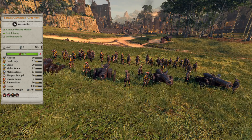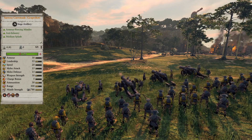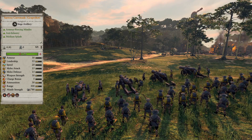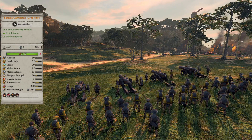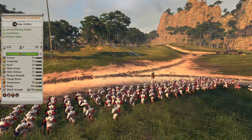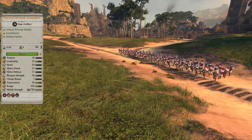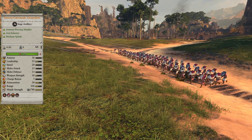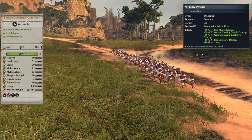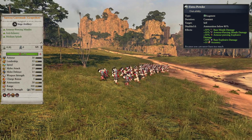Next we have the Sartosa Grapeshot Carronade, which is also exclusive to Sartosa, and it's absolutely insane against infantry. The range is a bit shorter than the ordinary carronade, but the damage is really good. It is divided over 10 projectiles, so it's unlikely to get all projectiles to hit since the spread is pretty big, especially over long range. But the projectiles that do hit deal great damage, and with a 20 bonus versus infantry on each projectile, it's particularly good against infantry. It also has Extra Powder, so the first couple of shots deal an extra 50% damage, allowing it to just delete infantry units on the approach with a good hit.